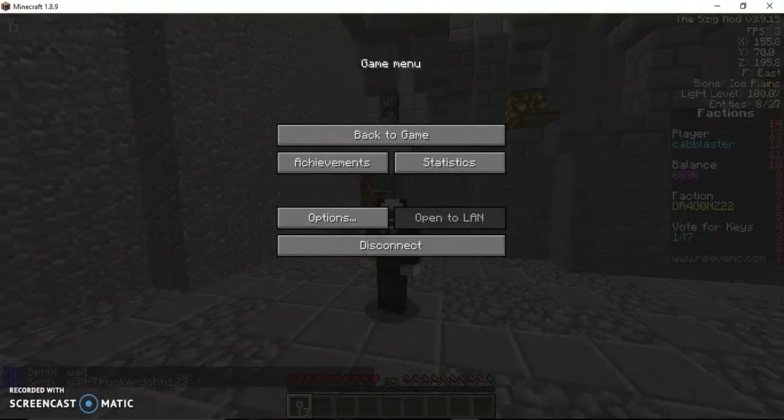You can show all the different things like the biome, entities, light level, big chords, frames per second, and plenty of other things.